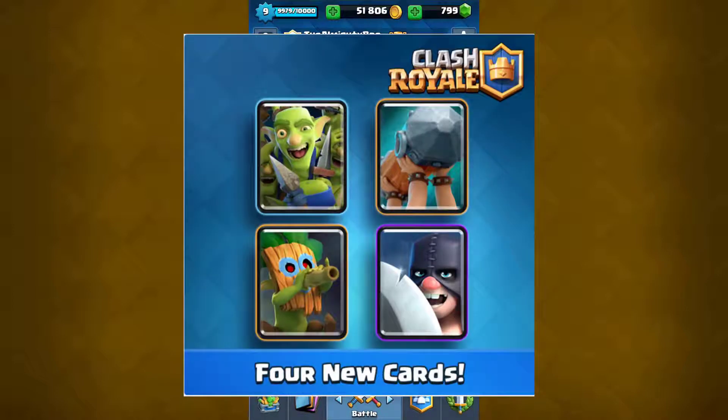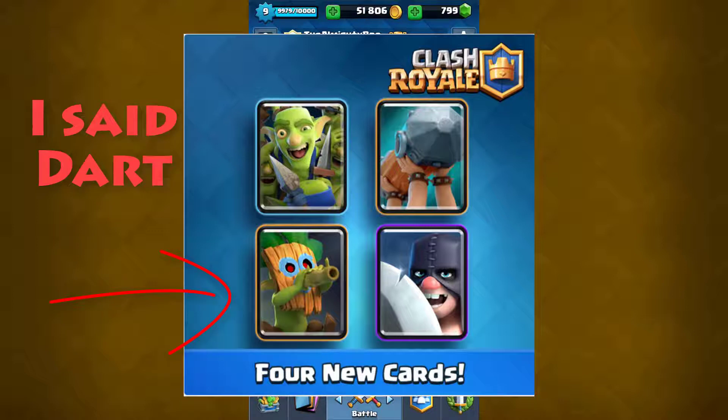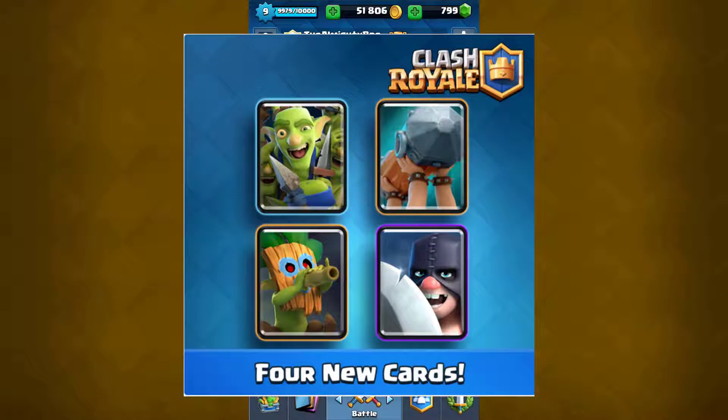There are gonna be four new cards. The Dark Goblin is one of the cards that are guaranteed, along with the Executioner, the Goblin Gang, and the Battle Ram. As you can see the cards on the screen right now — the Executioner is an epic, the Dark Goblin and the Battle Ram are rares, and the Goblin Gang is a common.